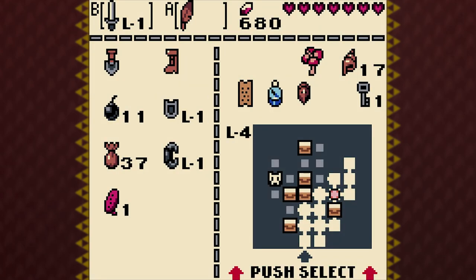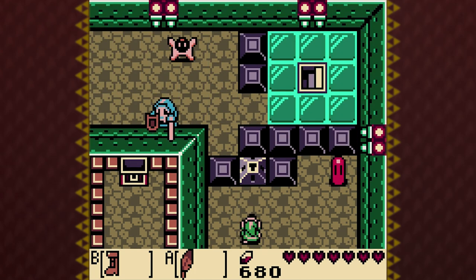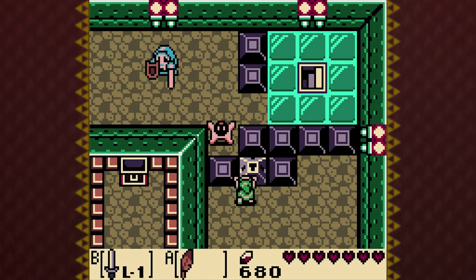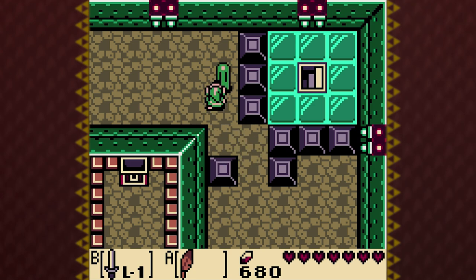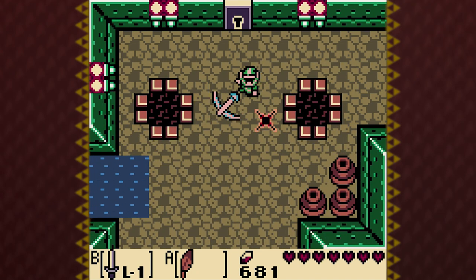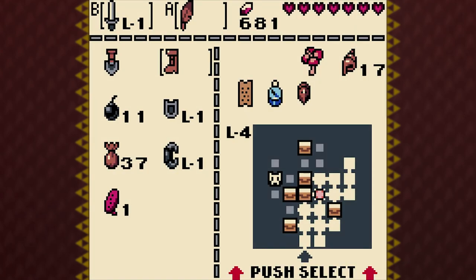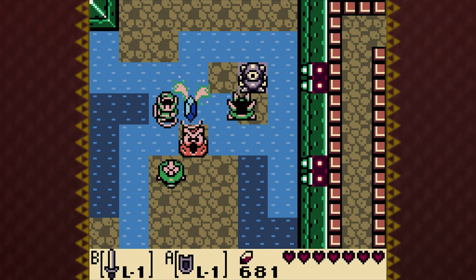Now from below, I can do my super jump all the way up. Very good. That enemy is called a star, by the way — the one that looks like a star. This is an interesting room, because you'll see a key drop, but it dropped down that hole to the floor below, so I'm gonna have to go retrieve it. I will do that at some point. Nobody panic.